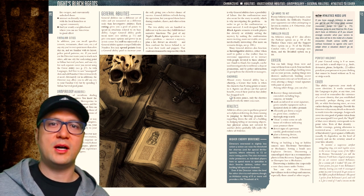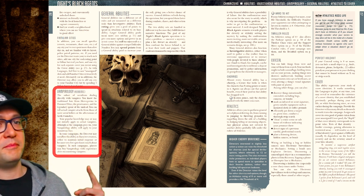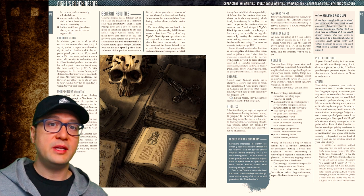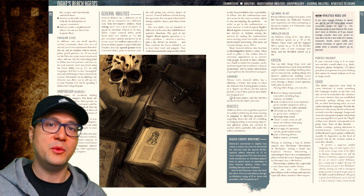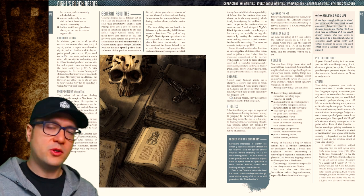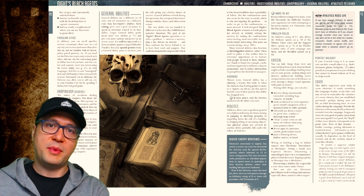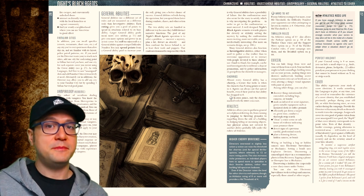One thing I started to notice this far into the book is that there was hardly anything distinguishing this game from a normal spy thriller investigation RPG completely devoid of vampires. It was when I saw the vampirology ability that I was reminded there are vampires in this game. And spoiler alert — not only can this game be run without vampires at all, it's actually one of the three suggested game modes mentioned at the end of the book. Night's Black Agents is essentially two games in one: Spies vs. Global Conspiracy, or Spies vs. Global Vampire Conspiracy — two pretty different games if you think about it.